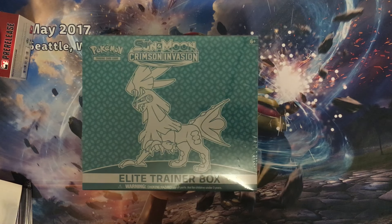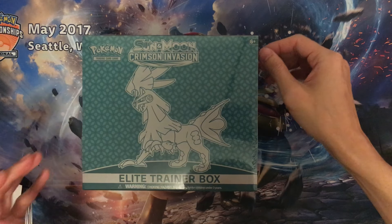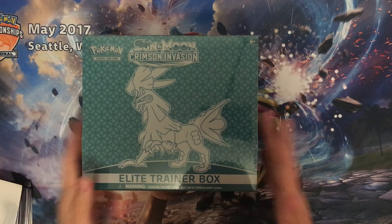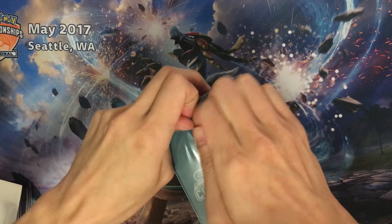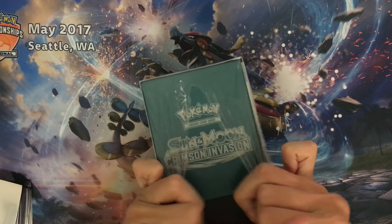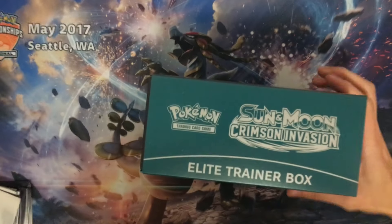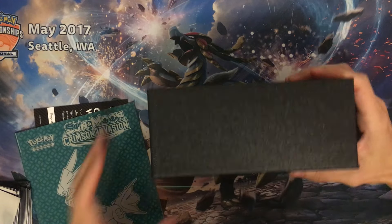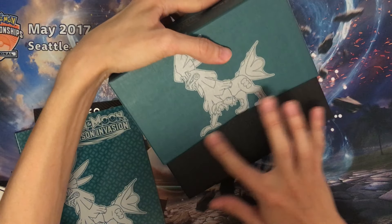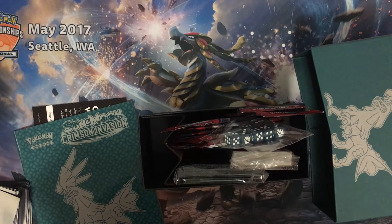What's up guys, DRB Gaming here and today we'll be opening the daily trainer box from the Crimson Invasion set. I'm liking the green blue color of the box here. Hopefully it has the same design texture with the Shining Legends trainer box — and it actually does. I actually like this grip here that you can open the box easier than the previous ones.